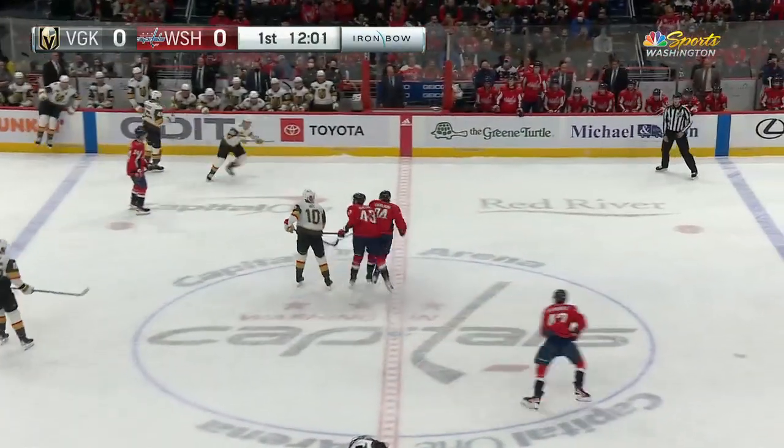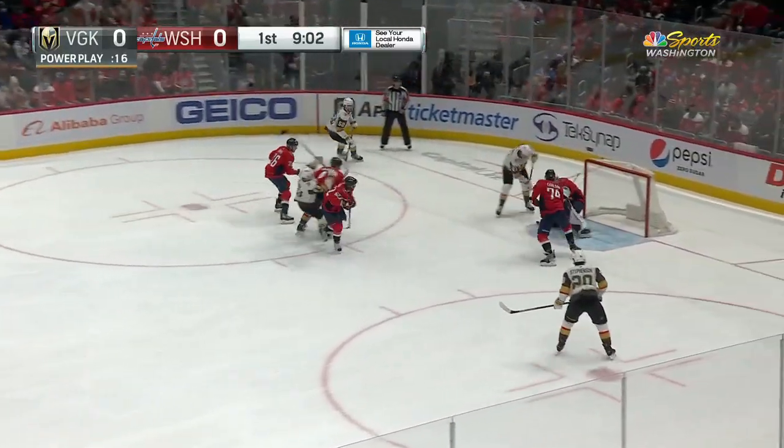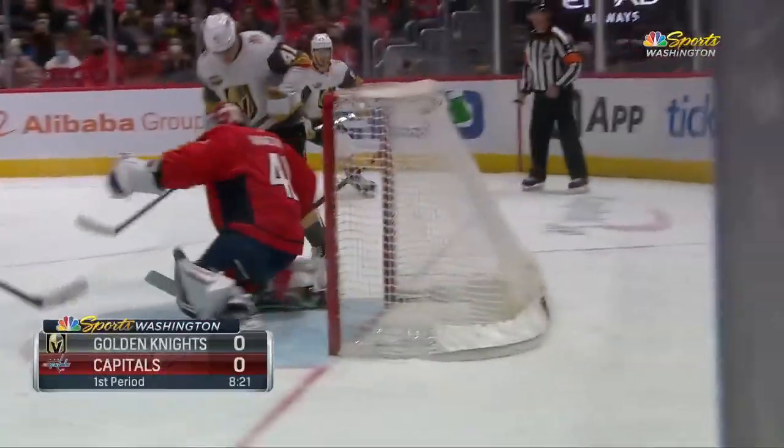And there you see the signs of the Caps. Kempney in the box, another 18 ticks. Dodonov lets it go — stick save, Vanacek. Rebound right through the paint and cleared by Haglund. As the Capitals stand tall on the PK.